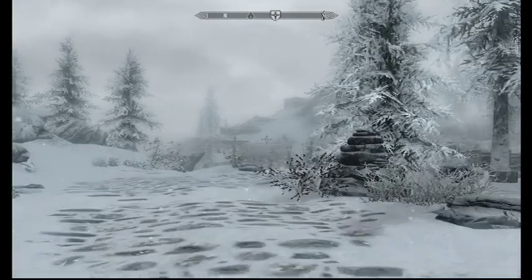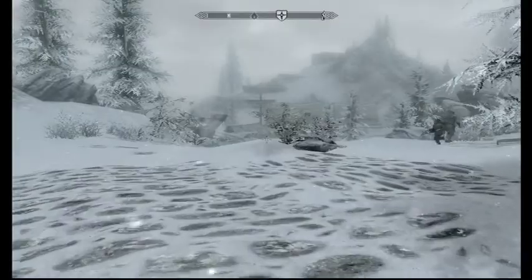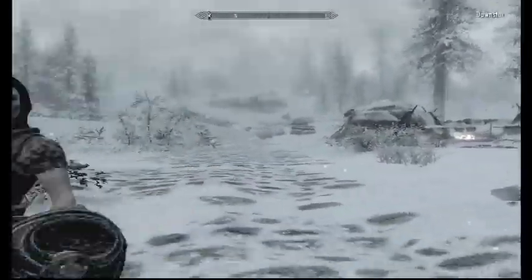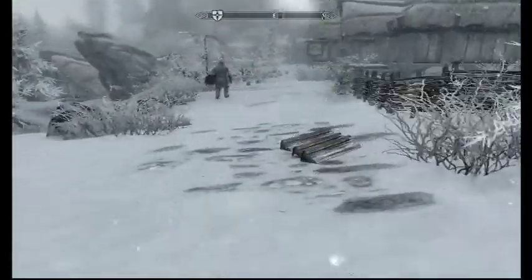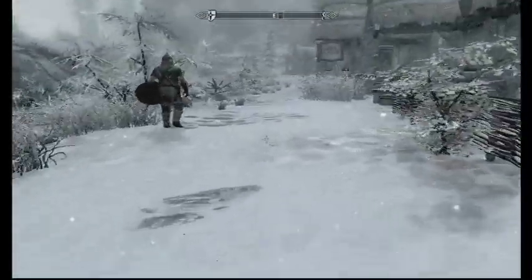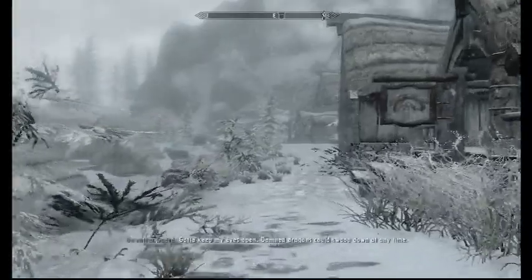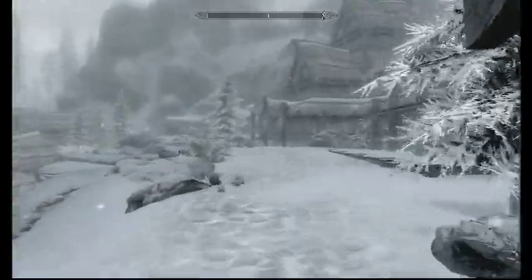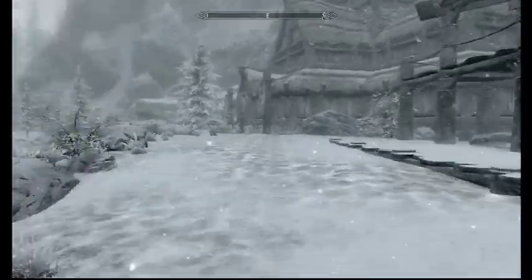Alright, so you're in Dawnstar. Just walk down here — don't mind the stuff on the ground. You come over here and there should be a couple buildings. There's a mine up here; that's where the hidden chest is.